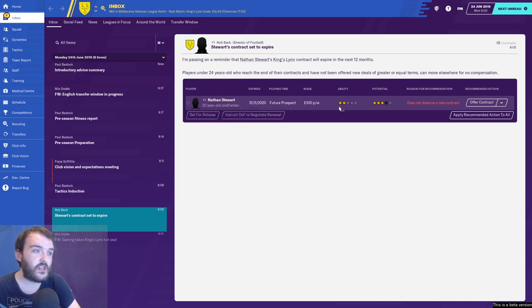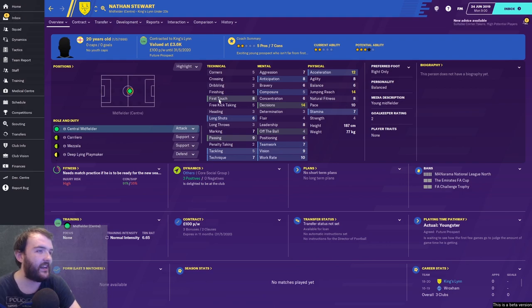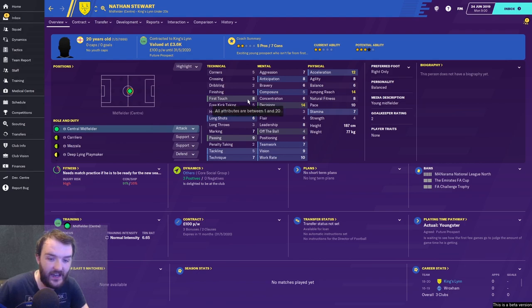Nathan Stewart's contract is about to expire — he's a 20-year-old midfielder with two-star ability and maybe three to four star potential, but we're recommended not to offer him a new contract. Let's have a look at him. He's a bog-standard central midfielder and doesn't look that great. It's been a while since I've managed at this level — I tried Met Police last season and it went horribly wrong.